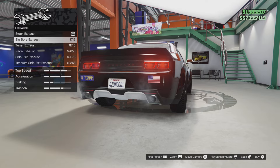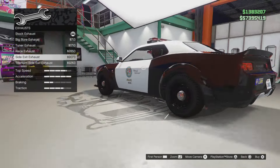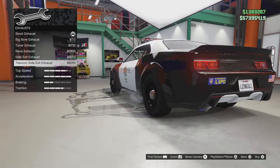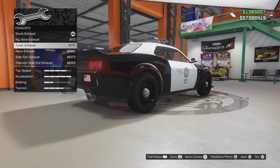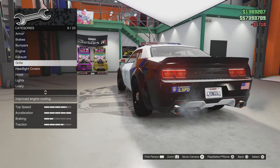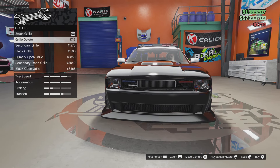For exhausts you have big bore, tuner, race, side exit, and titanium side exit. I like the tuner or the big bore — I'm going to go with the big bore. I might change that later.